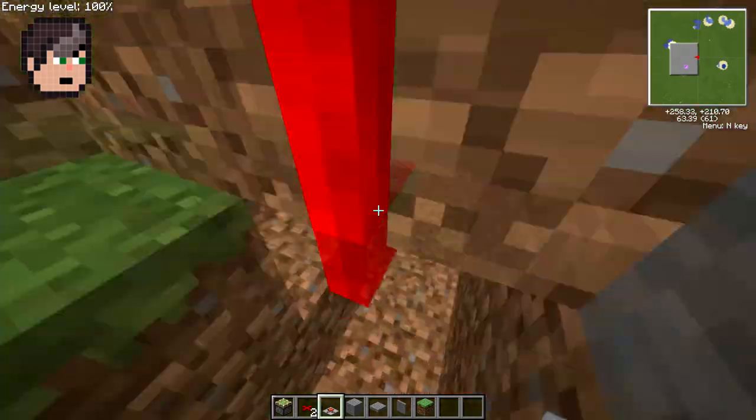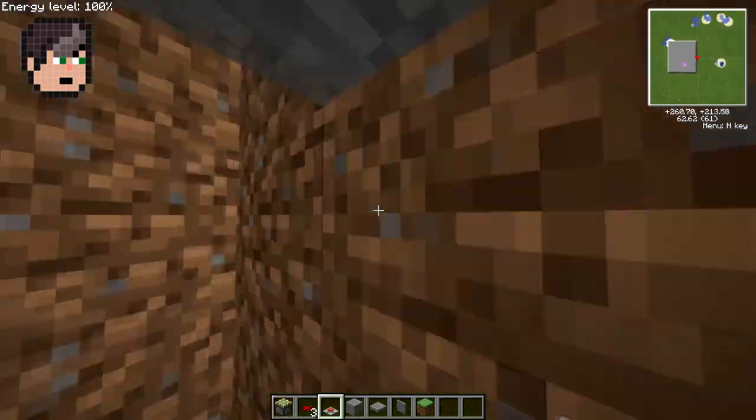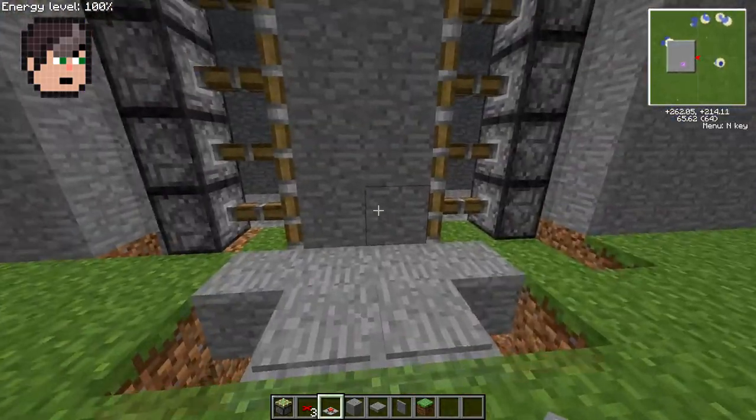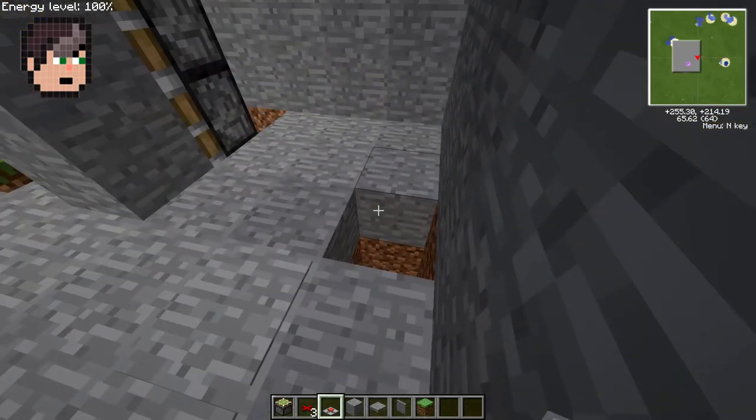Now if I put one on the other side as well, you have successfully completed the working parts of a redstone door. Step on it and close it — done.